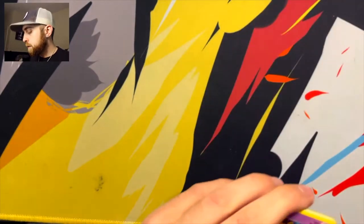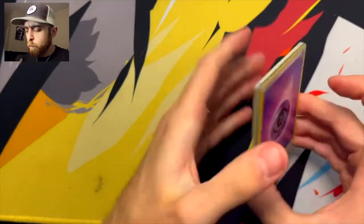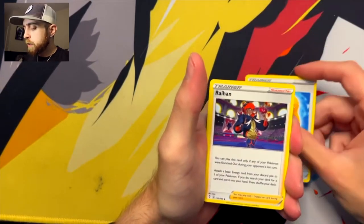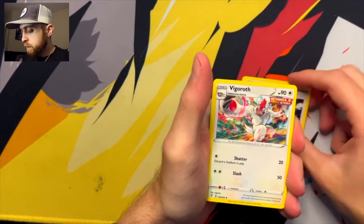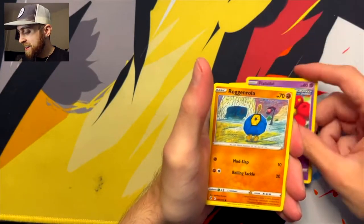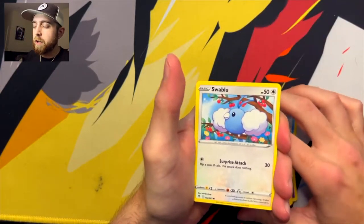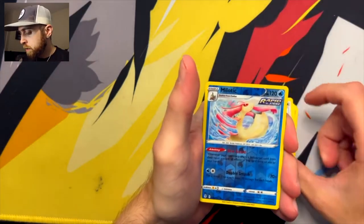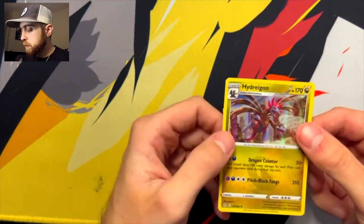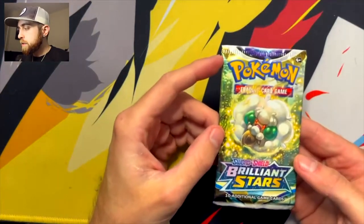Another code card. This is an Evolving Skies one. From the back we have Water Energy, Psychic Energy. Gotta start guessing Psychic more, I think. Toy Catcher. Vigoroth, Drowsy, Flabebe, Roggenrola, Sadak. Swap Blue, Reverse Holo, Milotic, and a Holo. Another hit! Let's go. We are two for two.